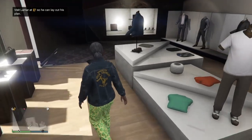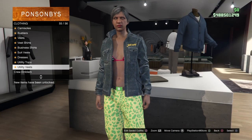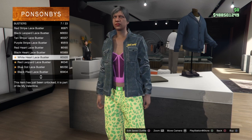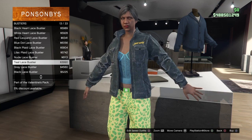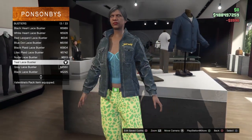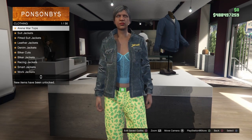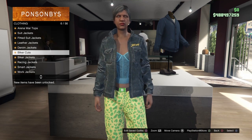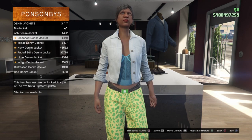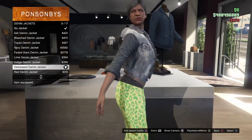For the second outfit, make your way over to the top section. Once there, scroll down to busties and go to number 13, which should be the Tilde Lace Busties — go ahead and select that. Then scroll back up to the top of the clothing section, go to denim jackets and go down to number 9, which should be the Distressed Denim Jacket — go ahead and equip that.